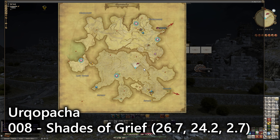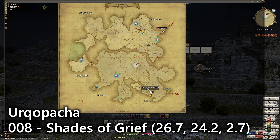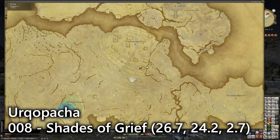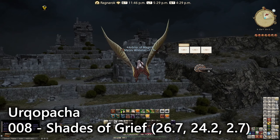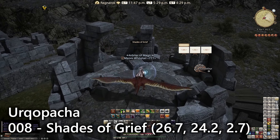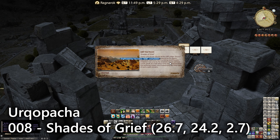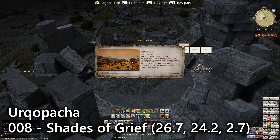For number eight we're over here in Shades of Grief. You can either teleport to the Southern Warlord's Echo or come down the mountainside on a mount from Wachumeqimeqi. There's a small turret or rampart on the bottom southern side that you can jump up to, though it's easier to just fly up here. This will be the eighth entry — Shades of Grief — and I advise reading some of these entries as the story is quite fun.